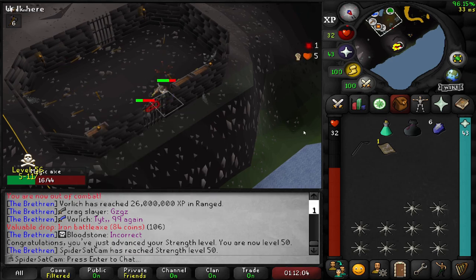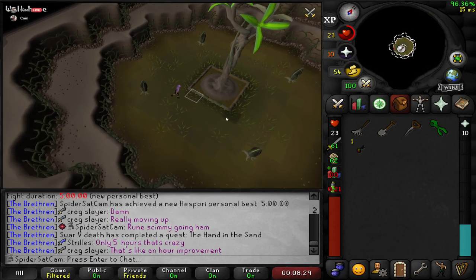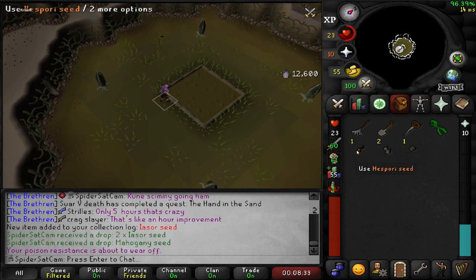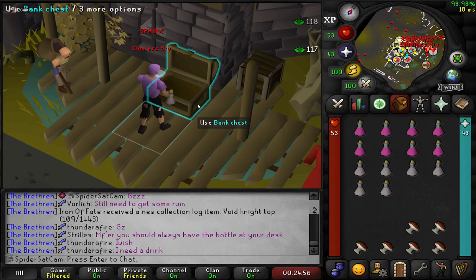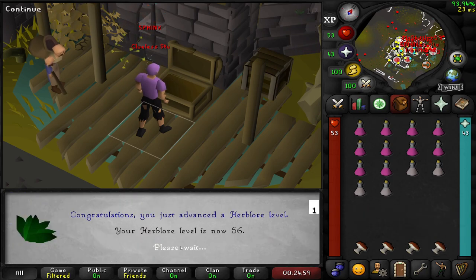And that is 50 Strength. Got another Zulrah kill done — this one only took five hours. Can we get a bucket? Never. That's 71 Farming. I've been trying to keep up with my herb runs and with that we're now 56 Herblore.